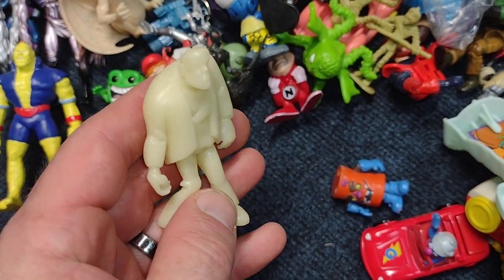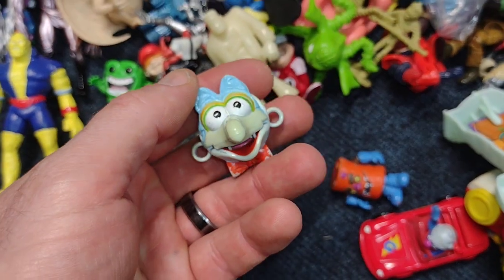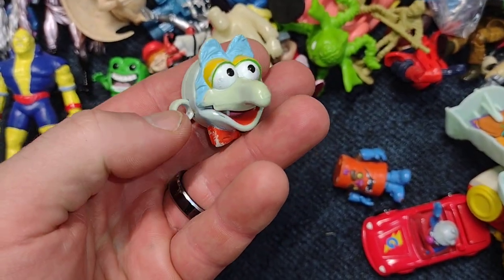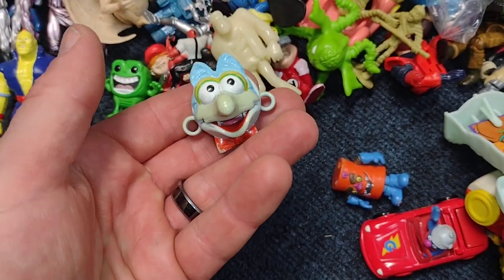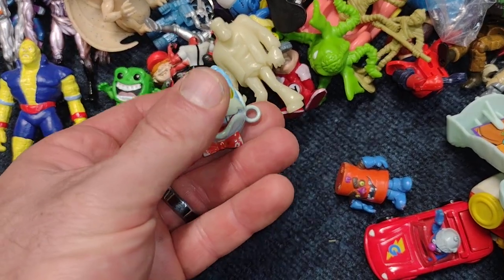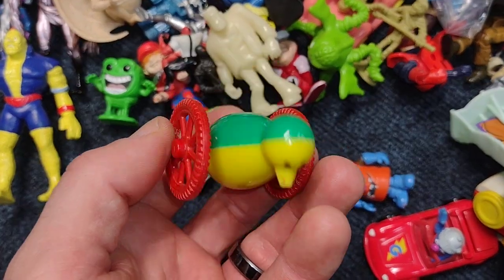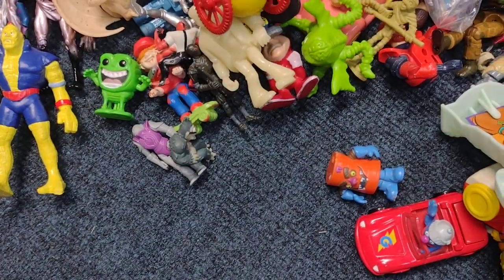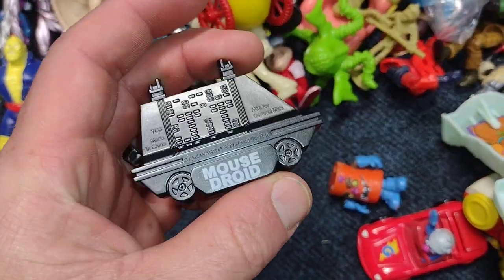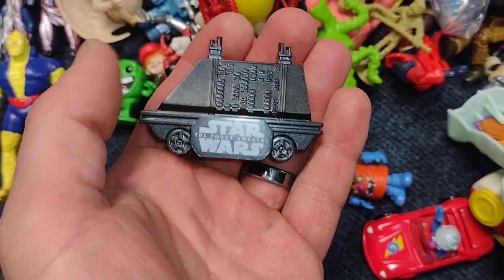Looks like a Scooby-Doo glow-in-the-dark Frankenstein. Here's a Gonzo — these were things you put on your shoes and put your shoelaces through. I just love Gonzo so I had to keep that. Just some weird creature on wheels. The mouse droid from Star Wars — this was one of the cereal premiums.